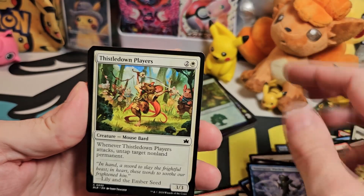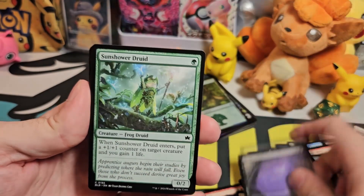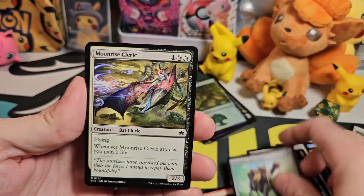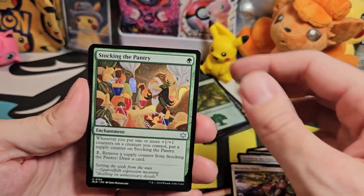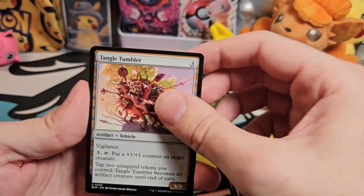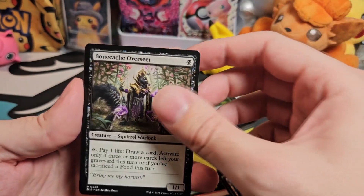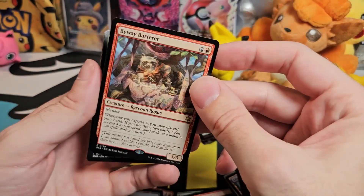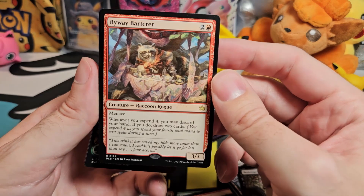Waterspout Warden. Thistledown Players. Savor. Sun Shower Druid. Thrilled Spark Shooter. Bark Form Harvester. Moonrise Cleric. Stocking the Pantry. Lily Pad Village. Tangle Tumbler. Bone Cash Overseer. Byway Barterer is our rare — a raccoon rogue.